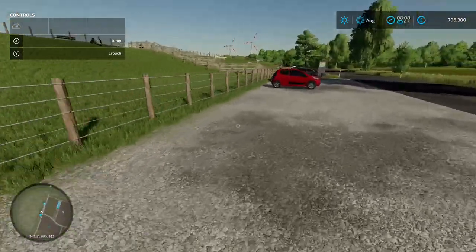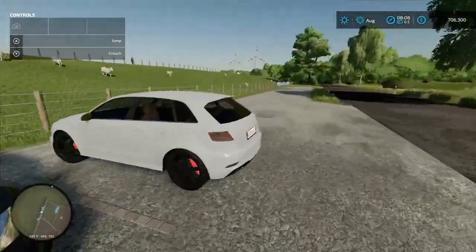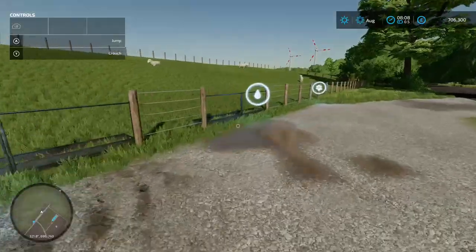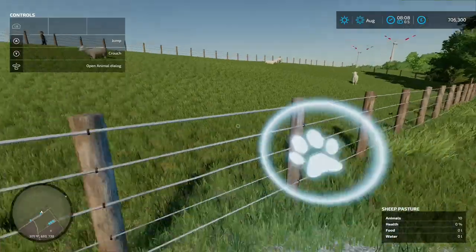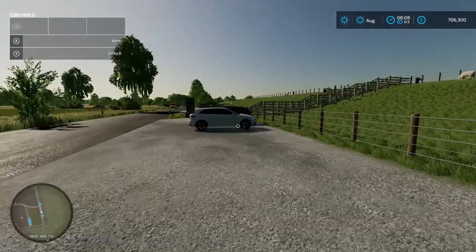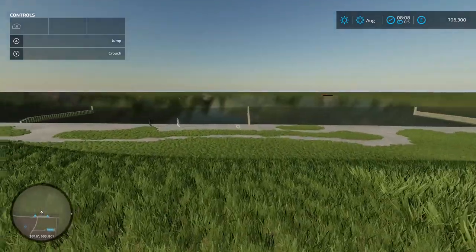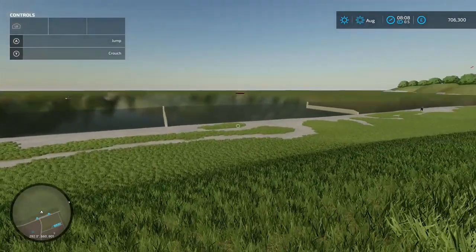Coming up to the other pen: food in there, wool pallet spawn point, water in there, and the dialogue box — 10 in that one too. So we've already got 20 sheep. And what's really good is there's a path between the middle of the sheep pens, up some steps and right onto the water — you've got the breakers down there.